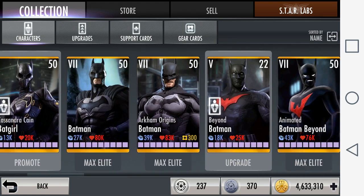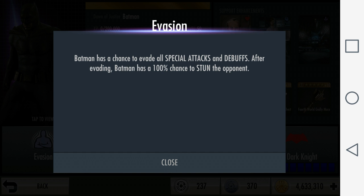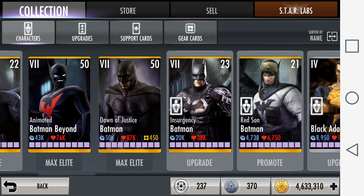Another really great counter against Anti-Matter Sinestro is Dawn of Justice Batman. His passive is called Evasion — Batman has a chance to evade all special attacks and debuffs, and after evading, Batman has a 100% chance to stun the opponent. This is amazing because Batman could potentially dodge Sinestro's Special One, stun him, and then set himself and his team up for a special or super to eliminate Sinestro from the game.